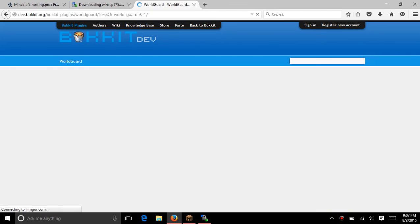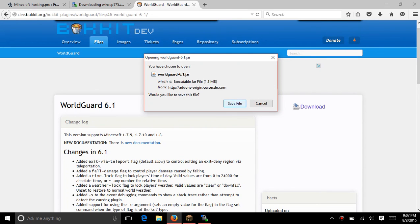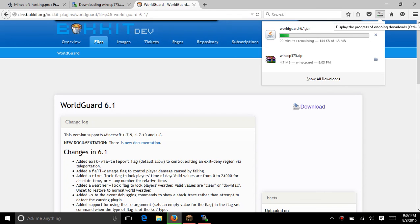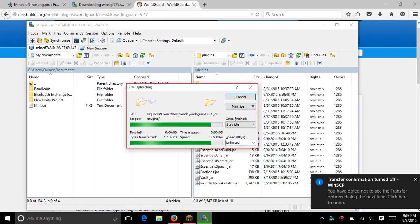So now you go to download, go to download again, and it should download. Save the file. It downloads pretty fast as usual. Now that it is downloaded, drag it all the way into the plugins folder in WinSCP and just drop it in there and press OK. It will do the rest of its work — it is in there. WorldGuard is in there.